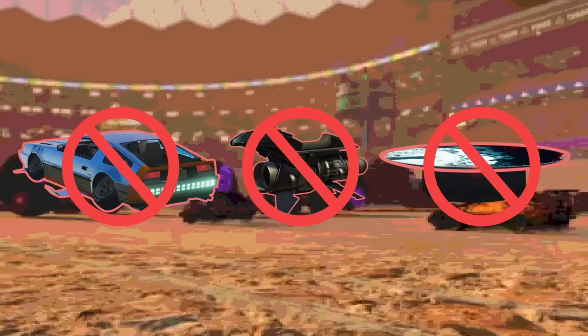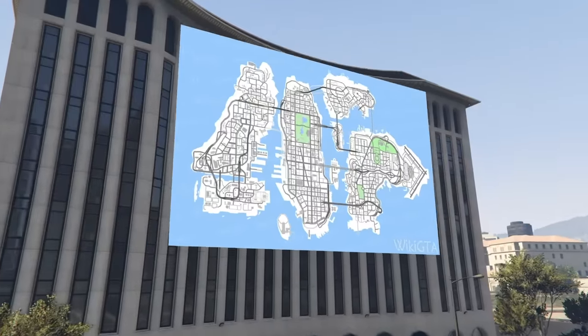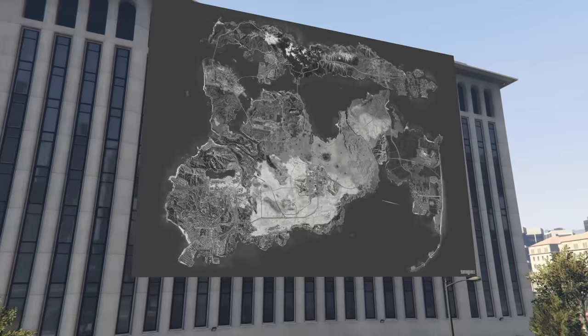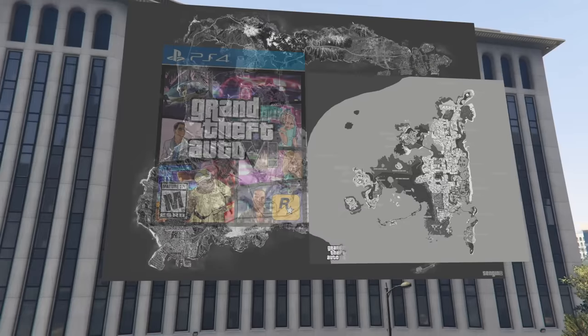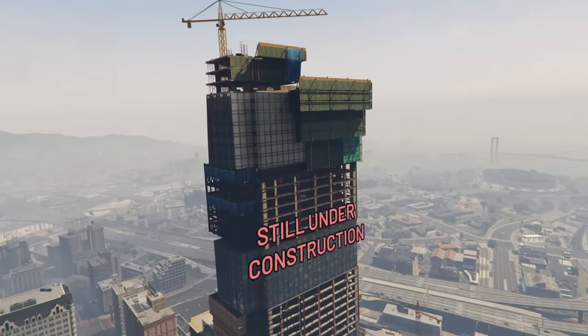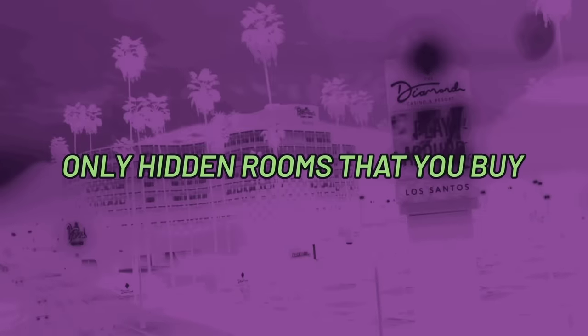I'd rather have a complete redesign: include each previous game's world, make it a separate entity from any of the single player games, then port in each map to online. So when GTA 6 comes out, if it's set in Vice City, it would be a single player game, but the map would be ported into GTA Online. As it stands now, this building is still under construction — no big map updates other than the casino have happened, only hidden map updates to rooms that you buy.